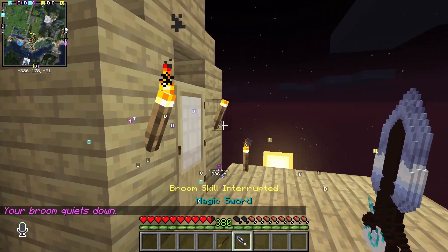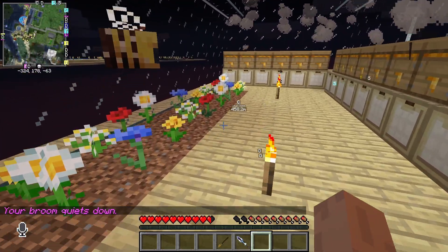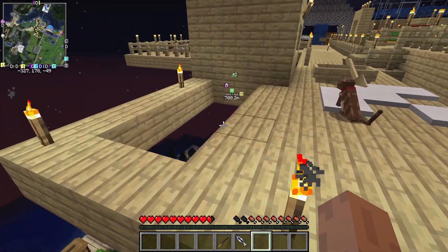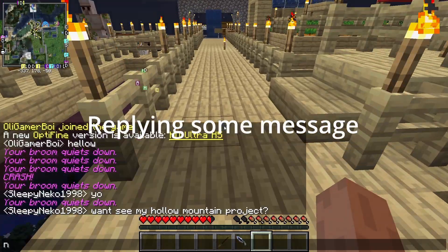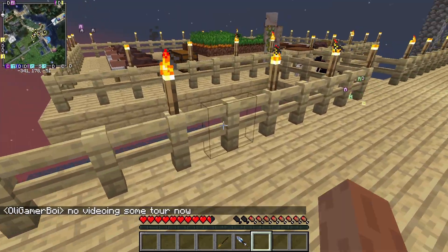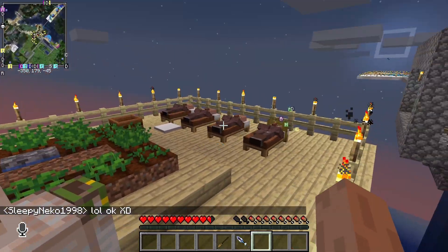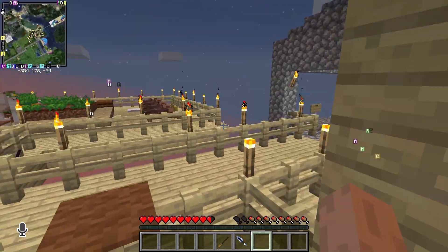Let's travel the farms. This is someone's bee farm, honey farm. This is the farm and iron column - looks like this is an automated farm with the villagers. Looks like this is automated.